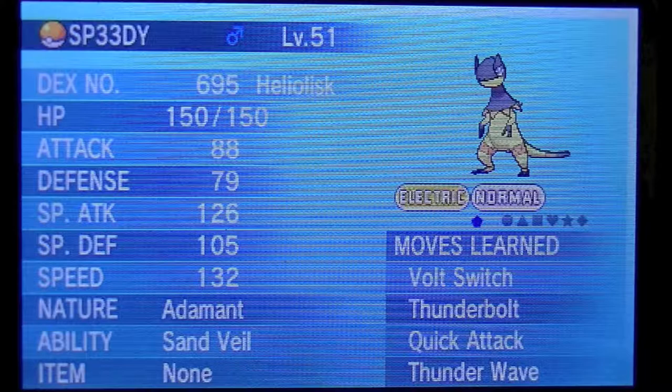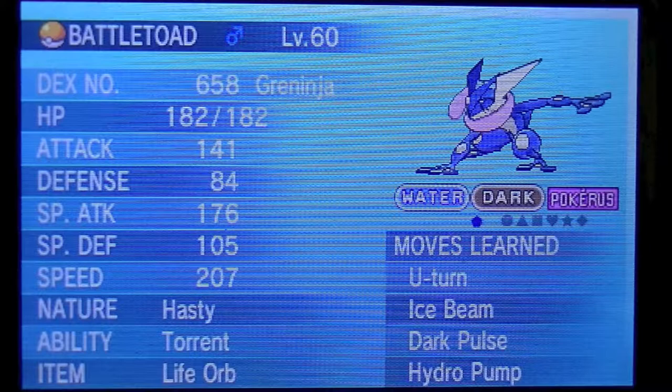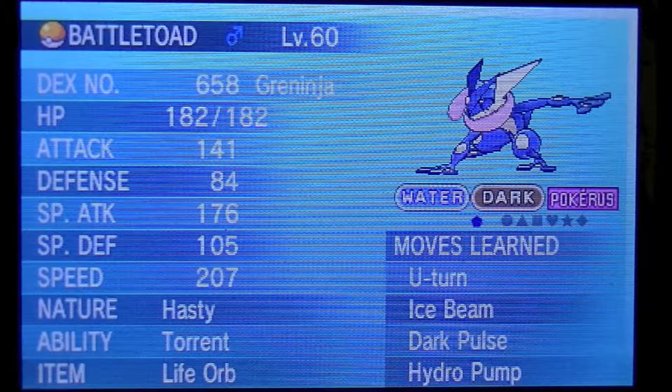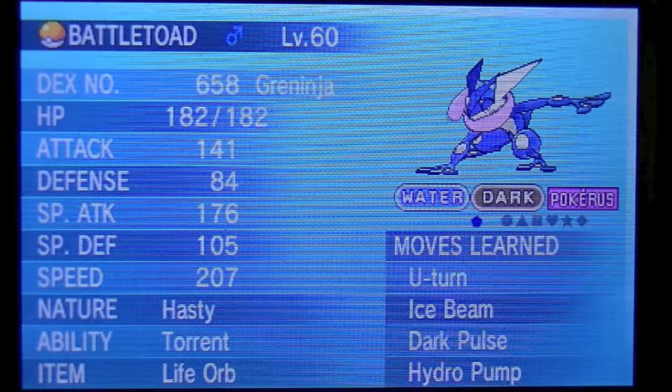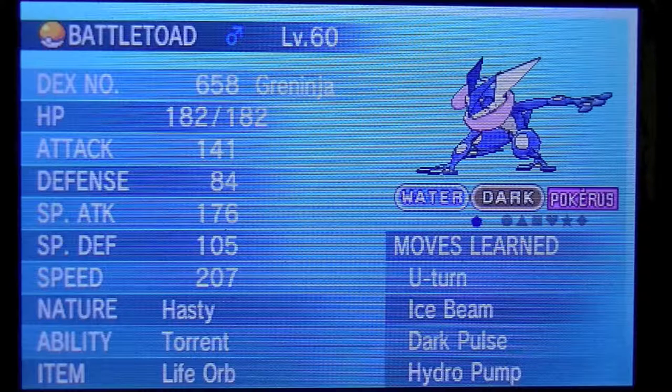Here's the new Greninja I'm using now. It also has Pokerus — somebody traded with me last night and I got Pokerus. This is my new IV bred and EV trained Battletoad. I EV trained it in special attack, speed, HP, and a few in special defense. It is a hasty nature — up special attack, minus defense — holding the Life Orb just like the old one. Except this Greninja now has Ice Beam and Dark Pulse, so that is a different set.